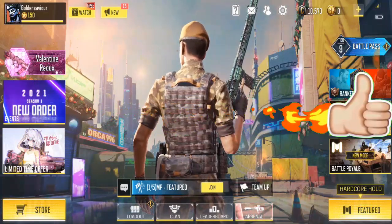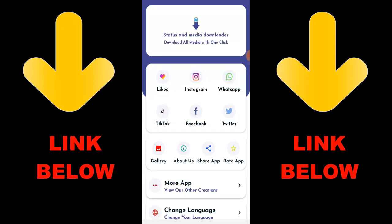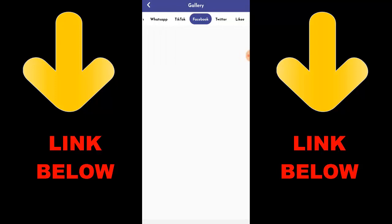Check out this trending app called Status and Media Downloader — download all media with one click. You can download any videos or pictures from social media like Instagram, WhatsApp, TikTok, Facebook, and Twitter all in one click. Just download the app, copy the link, paste it in the app, and download whatever you want. Check the link below to get it.